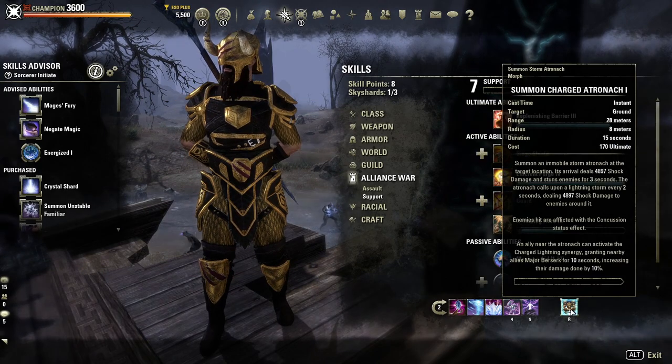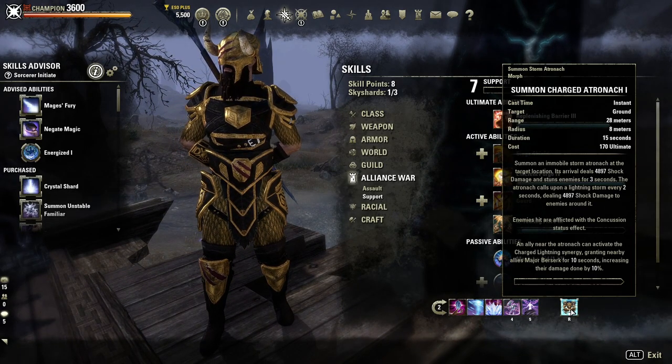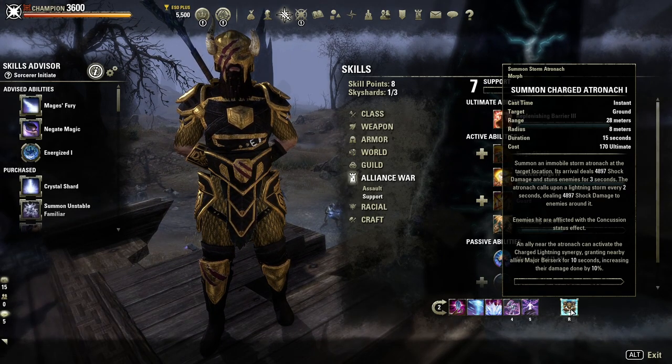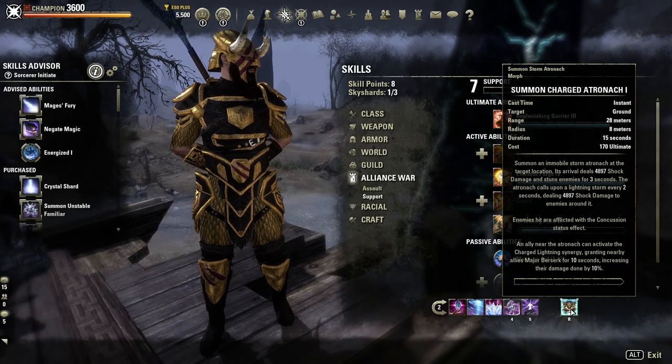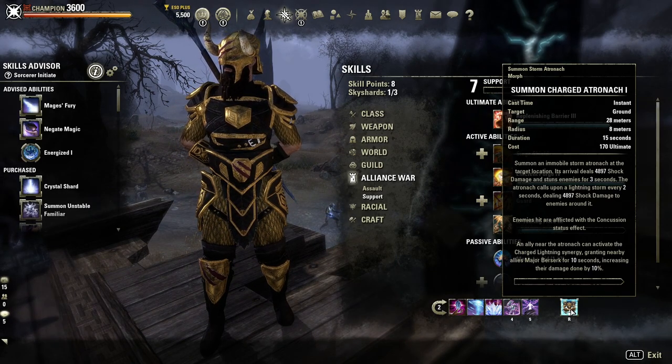Boundless Storm provides Major Resolve for increased resistances and Major Expedition for 30% increased movement speed — allowing you to move very quickly around the battlefield. It also causes shock damage to nearby enemies over 30 seconds, helping to proc the Concussion effect which increases damage enemies take. The Storm Atronach ultimate — the Charged morph — causes shock damage, stuns enemies for three seconds, inflicts Concussion (Minor Vulnerability, 5% more damage), and grants Major Berserk to nearby allies as a synergy, increasing group damage by 10%. With this build, you can drop it every 30 seconds.